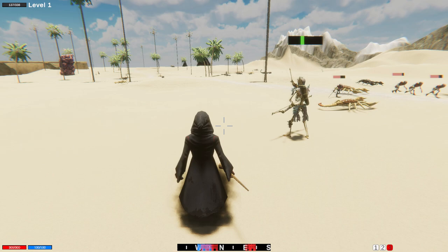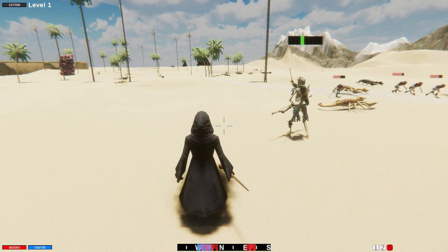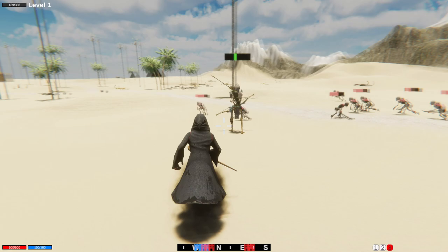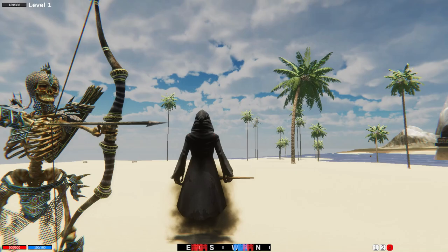The necromancer also gets a free skeleton archer minion per level. These spawn in once every 15 seconds for free and follow the player. Enemies within their range are engaged with arrow fire. As enemies move closer, the archers backpedal to attempt to maintain distance. If enemies get too close, a sword is drawn and the archer engages the target in melee.